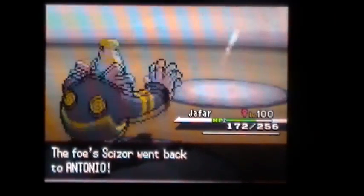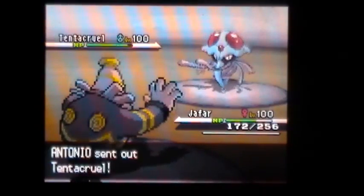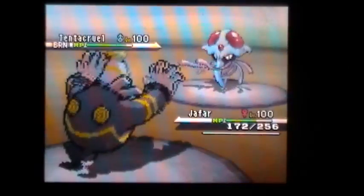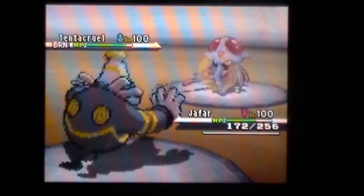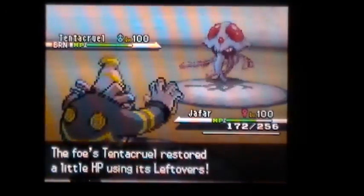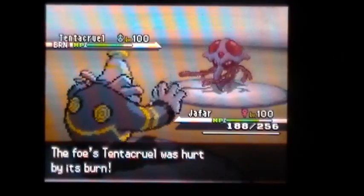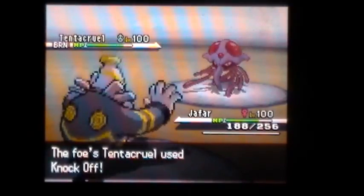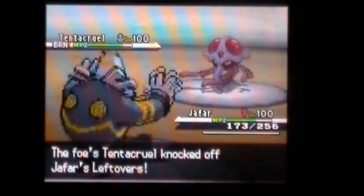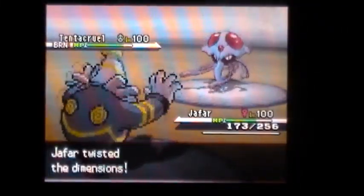I just wanted to get some burn damage on some of his Pokemon. Residual damage is always nice, no matter what, even if it's a Tentacruel. I go for the Will-O-Wisp and I'm pretty sure it hits, so now he's burnt. Here I'm just predicting Surf, Poison Jab, Sucker Punch, maybe a Barrier Baton Pass — I don't really know what this Tentacruel's got. So I'm just going to Trick Room. He's got one Dark attack; I figured he might have Sucker Punch. He gets a crit on the Knock Off, but it doesn't really do anything. So I go for my Trick Room, and I'm pretty sure I'm just going to Shadow Punch it to death.